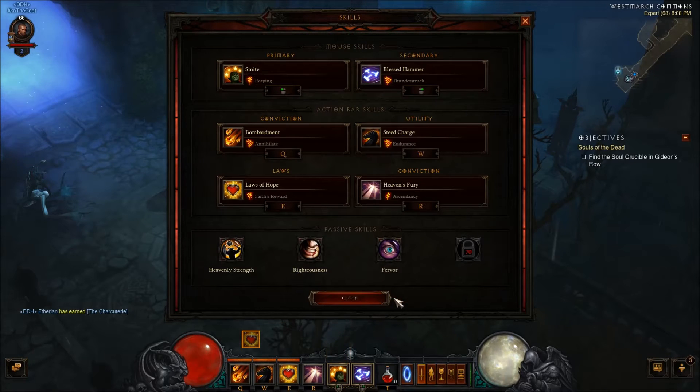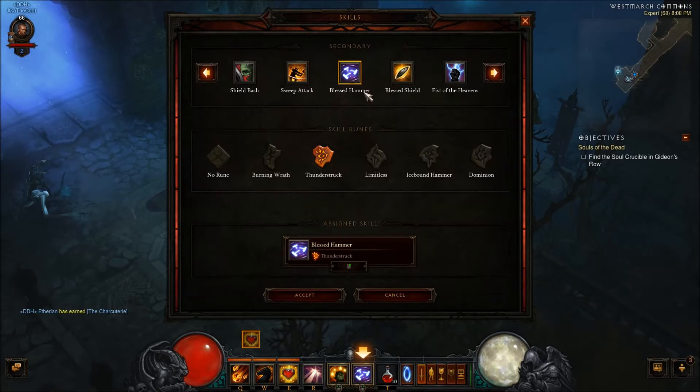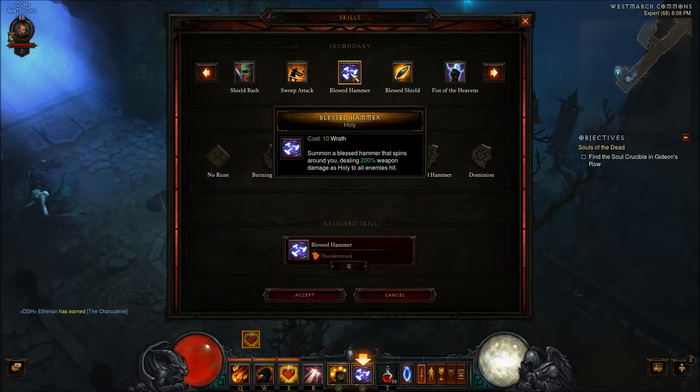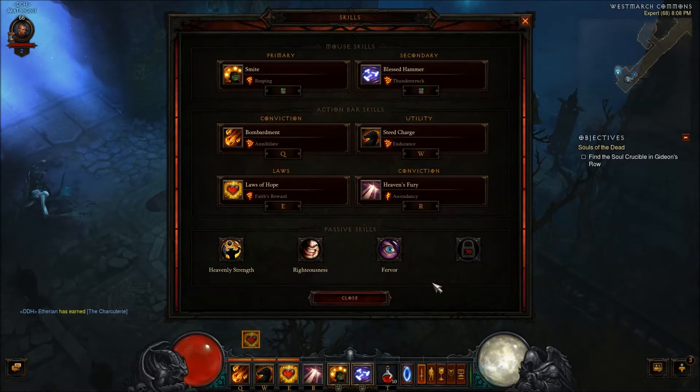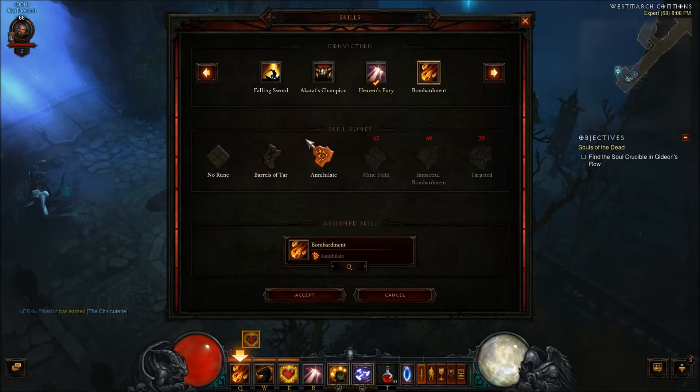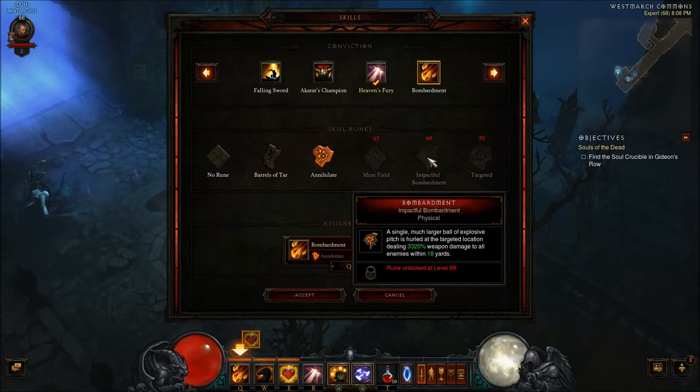My main DPS is coming from Blessed Hammer mixed with Thunderstruck. This does a whole bunch of damage, and it's really fun because it brings back the old Hammerdin that we used to use in Diablo 2, which is a ton of fun.